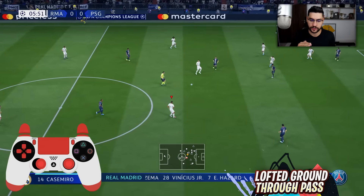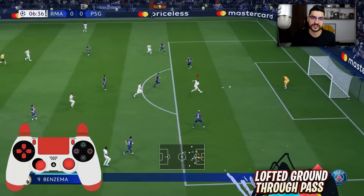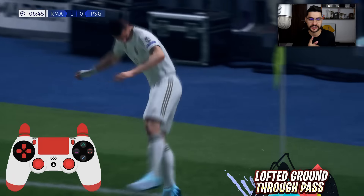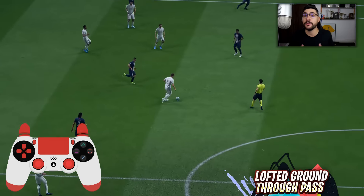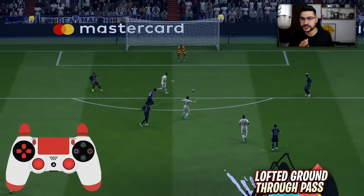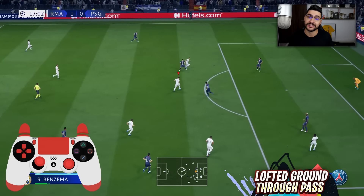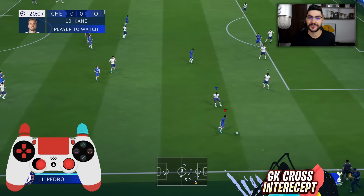The lofted ground through pass is maybe the most overpowered new feature in FIFA 20. First touch shots this year, if the ball is on the ground, are not as overpowered as before. But if the ball is bouncing — which is exactly what happens when you use the lofted ground through pass — the first touch shot will work like a charm. This is why this new feature with the ball bouncing is a top feature, maybe the most important one.